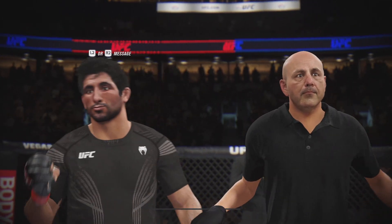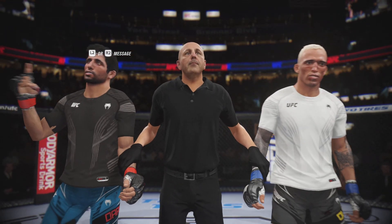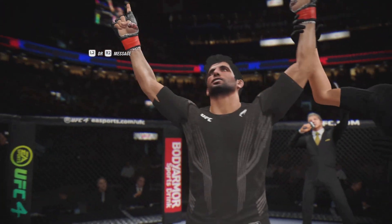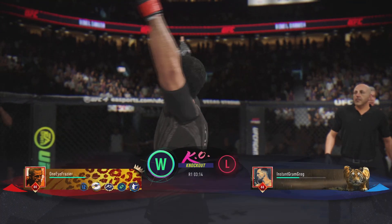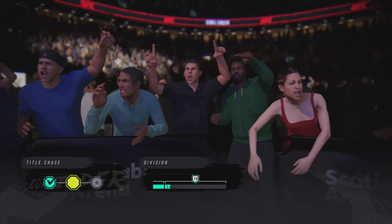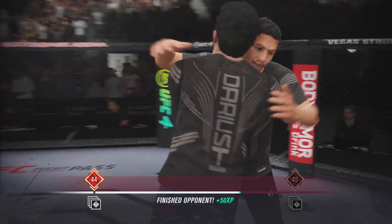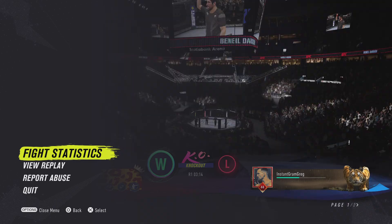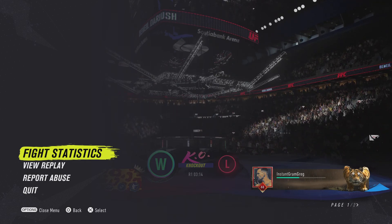Ladies and gentlemen, referee Eve Loving has called a stop to this contest at three minutes, 14 seconds in the very first round, declaring the winner by knockout: Beneil Dariush! There will be no shutting that smile off tonight. The celebration is on as he gets a huge win by knockout. There are few better feelings in the world than walking into an Octagon and knocking another man out — you shut a person's lights off. He was never just hopeful — he was sure that he would get it done, and he did exactly that.